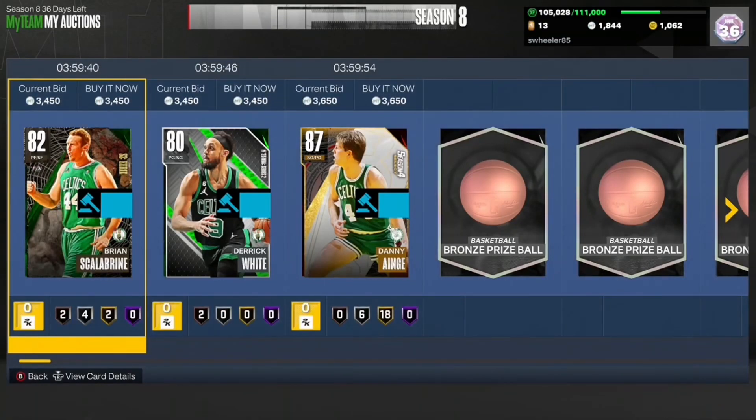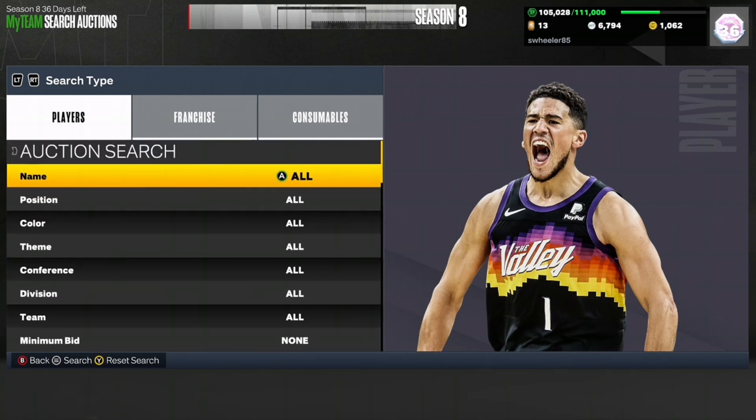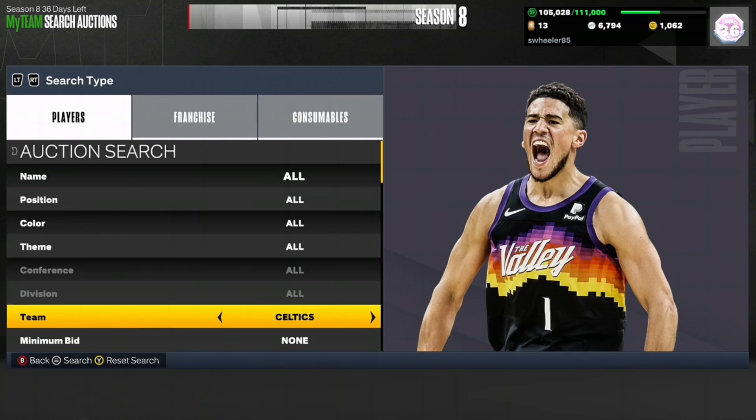This filter is absolutely incredible, guys — make sure you use it. The filter in front of you is the best filter in the game. I'm going to be sniping here for a long time to see how much profit we can make. You're going to go to your auction house, go to Team, go to Celtics, and then go to 3100.